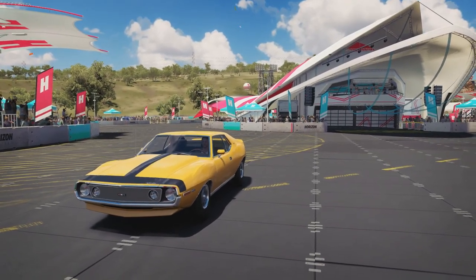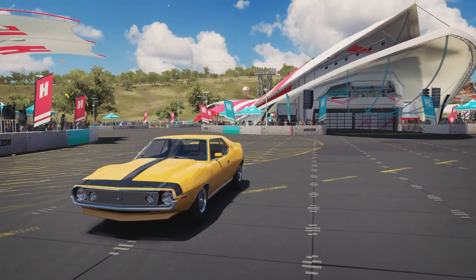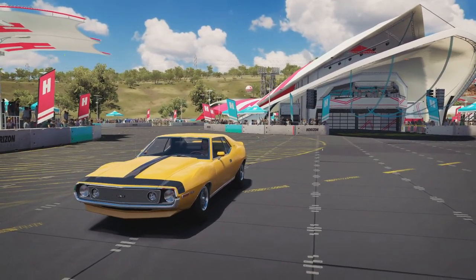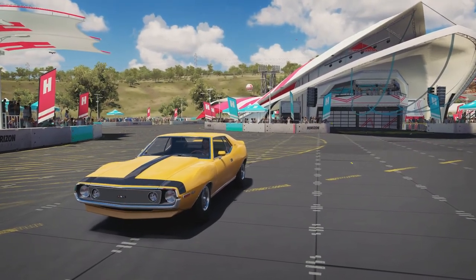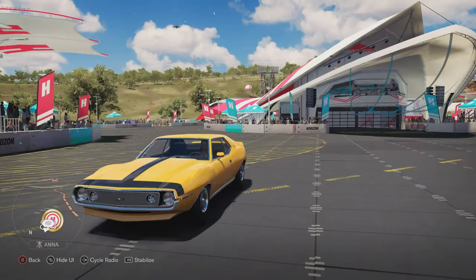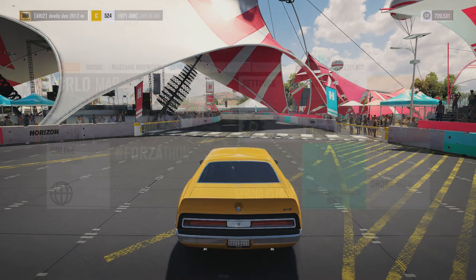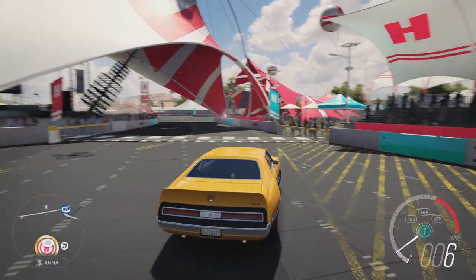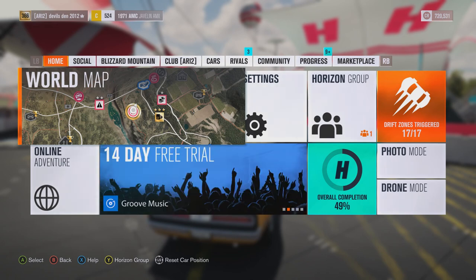What is up guys, it's David here back with a brand new Forza Horizon 5 video. Today we are going to be completing a race in an AMC car to get a barn find rumor — I don't know what that car is yet, so we'll figure it out once we complete the race. I already picked out an AMC car from my garage — it's the 1971 AMC Javelin AMX.